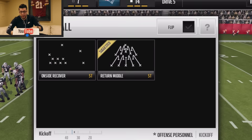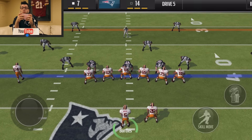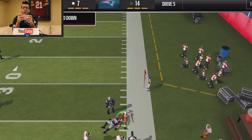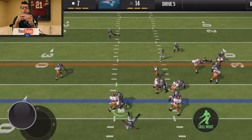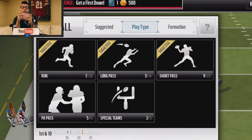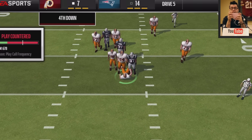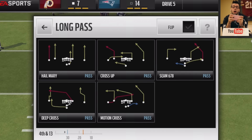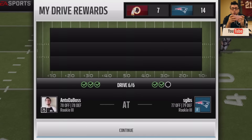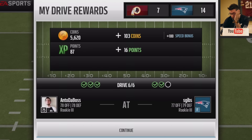Neither of us scrambled much — I tried and got destroyed. Le'Veon Bell keeps getting stuffed. SGibbs scores and I'm in deep trouble on the final drive. His defense gets to me in seconds — he's got Derrick Wolf, Michael Bennett, Alan Branch, and Phil Taylor. SGibbs wins. There was simply no time to pass the ball. His defense wins championships.